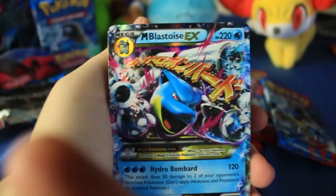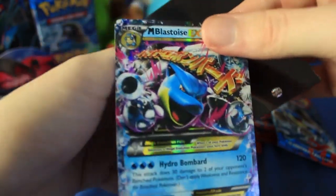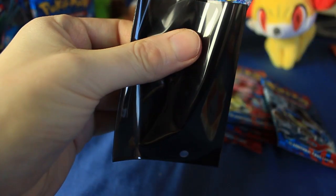Really happy to see that one. So this is the Chespin video, so that's going to go inside a Chespin sleeve right here. Feels like it should go in a Froakie one, but oh well — in you go. Froakie's kind of on that side, he's a little bit behind the box, but oh well.